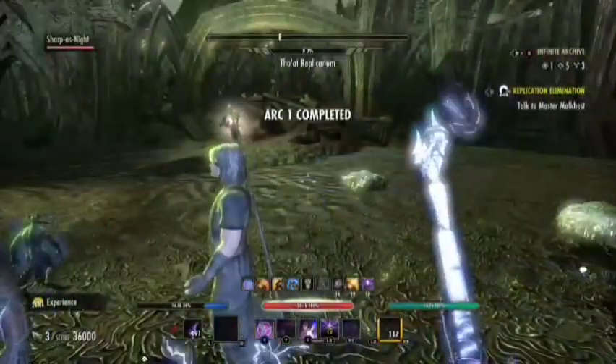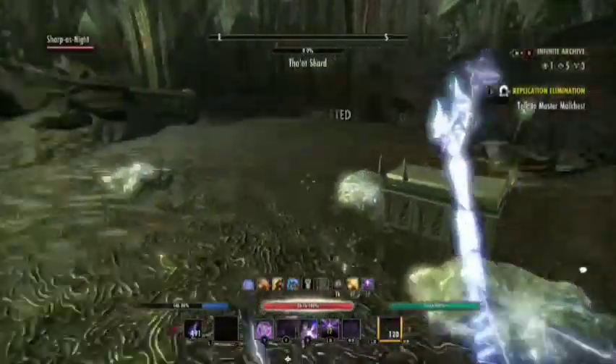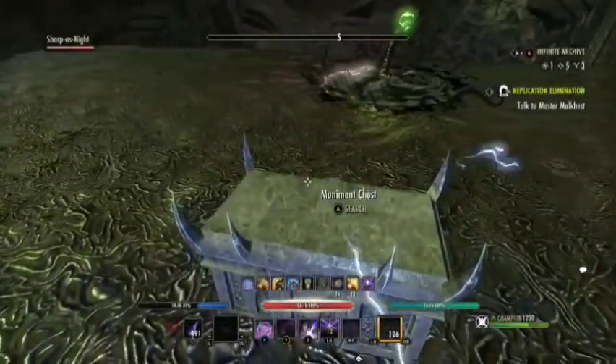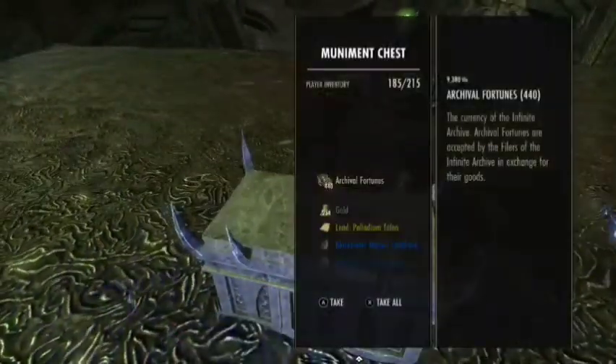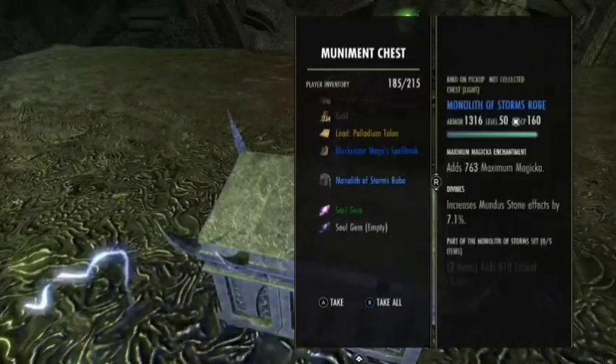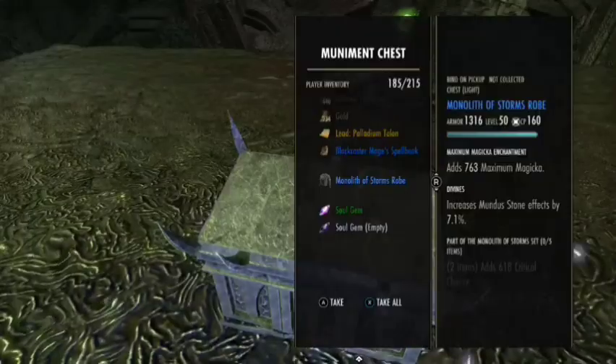We've now completed the first arc. Once we've picked up our Muniments Chest - we got two in a row including the last Portal to the Unknown - you can also get leads as you can see, and we got a little more Archival Fortunes.